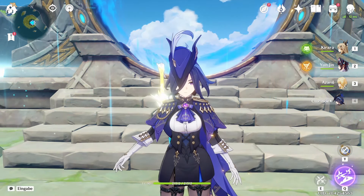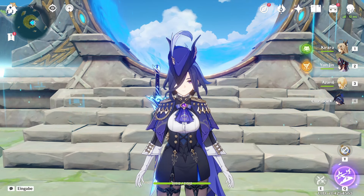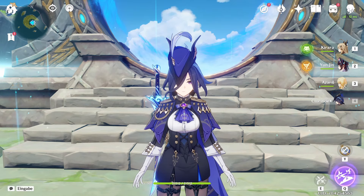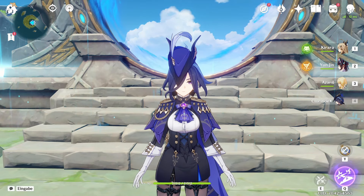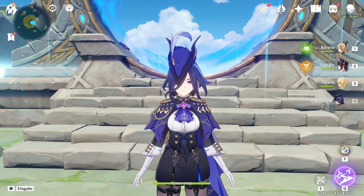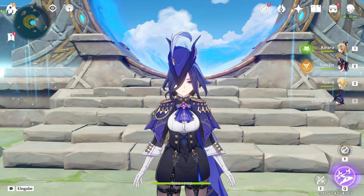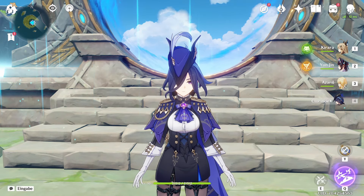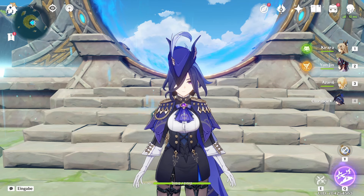Because there are Pyro Abyss Heralds, or Abyss Lectors I think they're called, in this Abyss. And they drain HP like the Rifthorns do. So you really need a healer in this. Sumeru doesn't have a healer besides Dori, and my Dori isn't built. So I failed that challenge. But now I'm gonna try Fontaine, and Fontaine actually does have healers, so this should go way better than the Sumeru challenge.